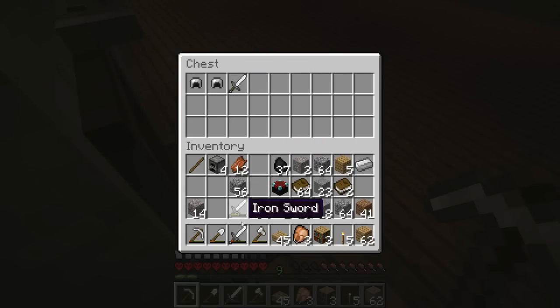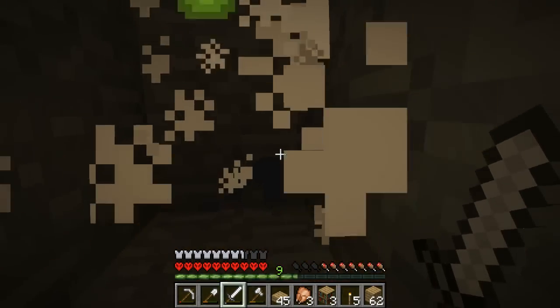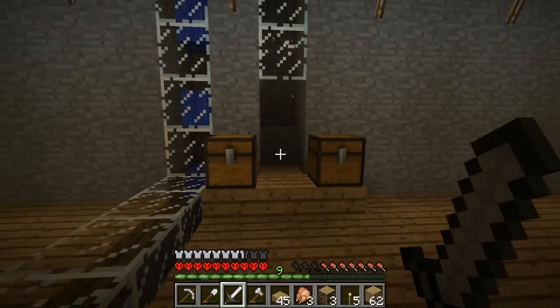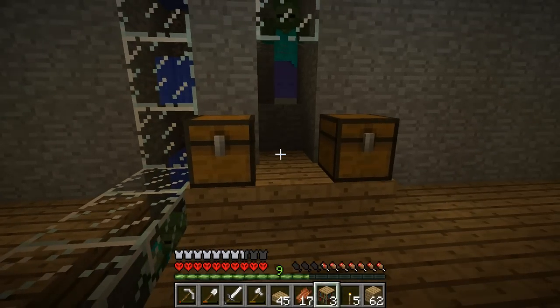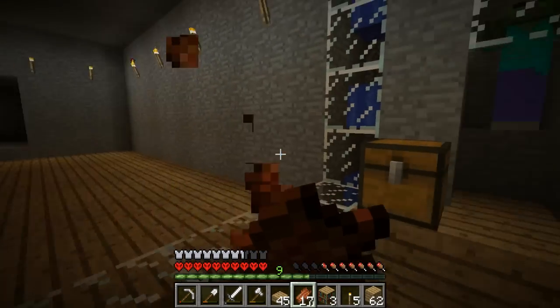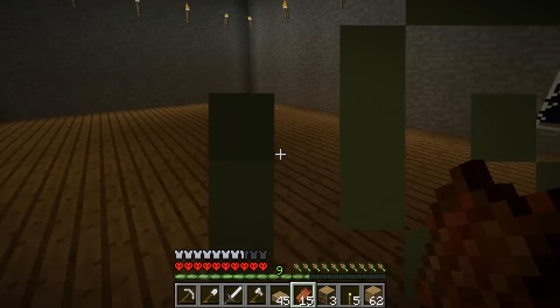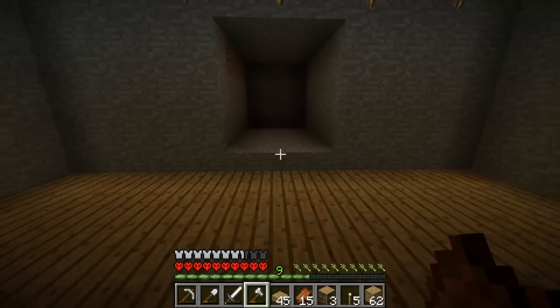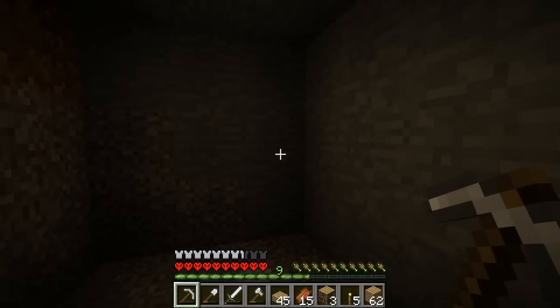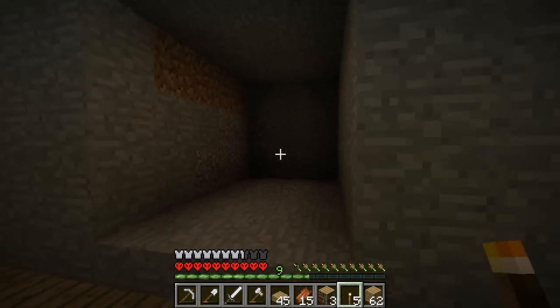I'll just use my sword because I'm gonna get lots of them anyway. Zombie flesh is actually pretty good for eating, but this thing here means that if you get attacked you take extra damage and you can't heal. I'm not really gonna get attacked in here though because it's pretty safe.